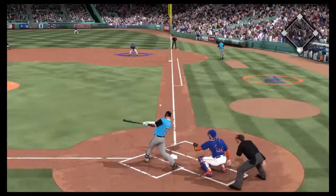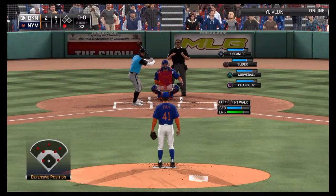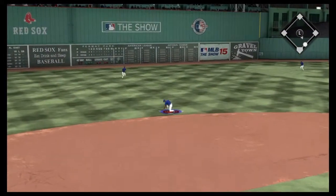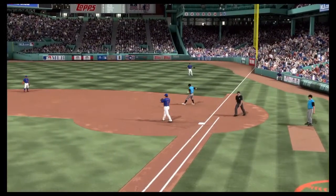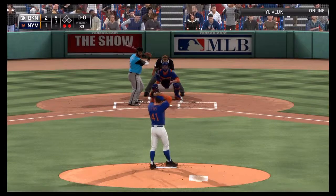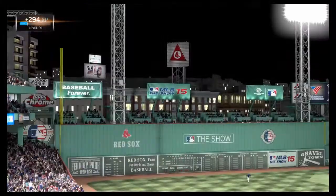Top of the third — Carlos Gomez hits one to first baseman Jeff Bagwell, who steps on the bag for the out. Jose Reyes then hits a curveball and Ozzie Smith throws to first in time to retire Reyes. Two outs now — Prince Fielder gets a changeup and dribbles one out to catcher Piazza, who throws to first in time. A three-pitch inning.